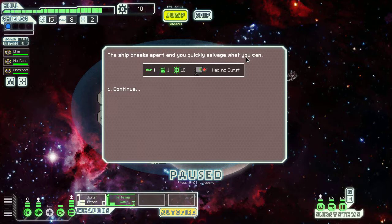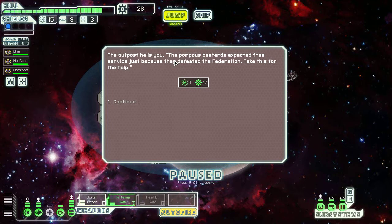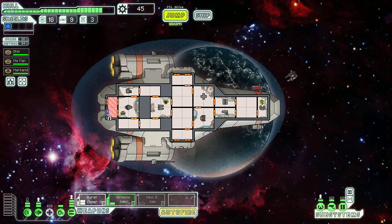The ship breaks apart and you quickly salvage what you can — a missile, a drone part, and 18 pieces of scrap. Scrap is metal used as money in this game. I've also got a weapon called a healing burst. The outpost hails you and gives 3 fuel and 17 scrap. I'm going to close this so I can let oxygen go — notice that oxygen doesn't replenish automatically; it takes a little time. I could invest some scrap into improving my oxygen system, but I'm not going to improve anything just yet.